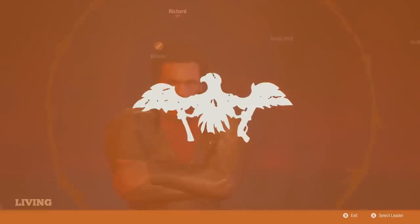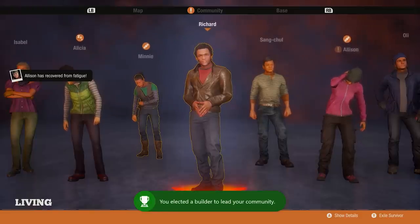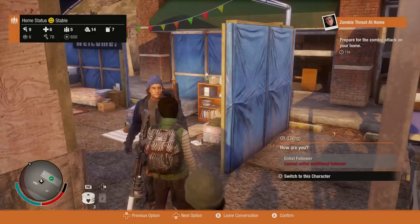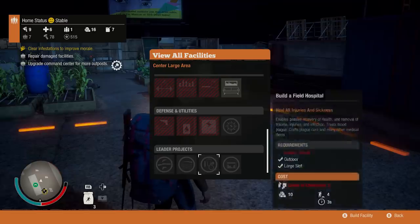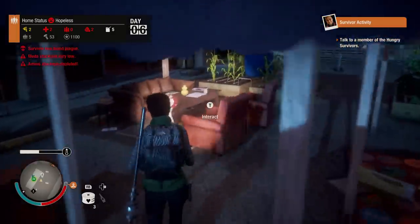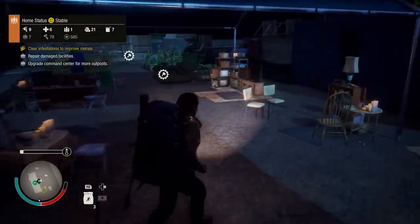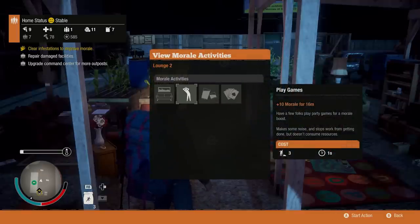Maintaining morale in the apocalypse is a tough task — what with all the zombies, the blood plague, and people getting mercy killed — which is why you need to go the extra mile to make sure your settlers are as happy as possible. State of Decay 2's base building includes morale-boosting installations such as the lounge, where you can schedule breaks for weary survivors or hold a games night — attendance is mandatory. Upgrade the lounge and you also have the option to turn it into a makeshift cocktail lounge with several gallons of scavenged medical-grade ethanol. Now morale is great because everyone's too drunk to remember that zombies are a thing.